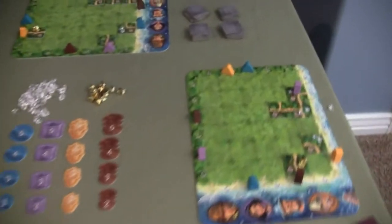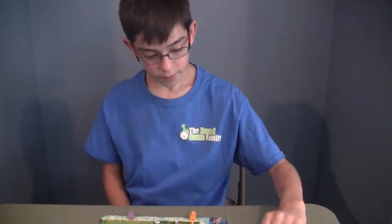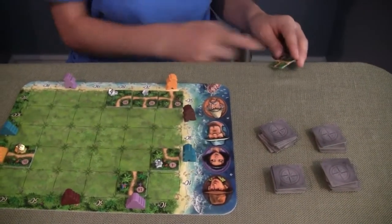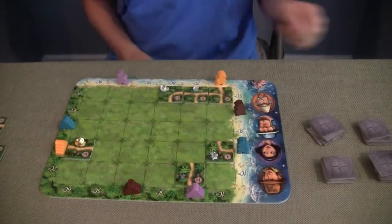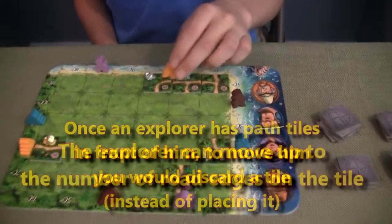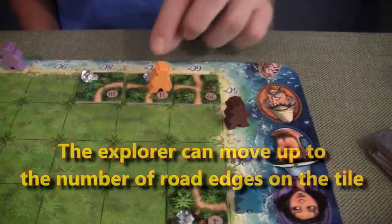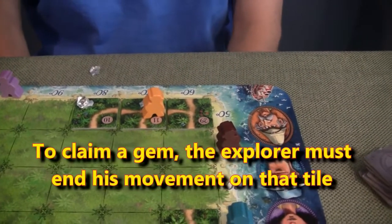It looks like everybody's board is shaping up a little bit differently. So this is how to move. I drew a tile — this one's number six and it has three paths. I say 'hmm, this doesn't really work out for me' so I'll discard it and I can move up to three spaces. This is the guy I want to move — I could move him there or there, I'm gonna move him there and get this gem, and now I own that gem.